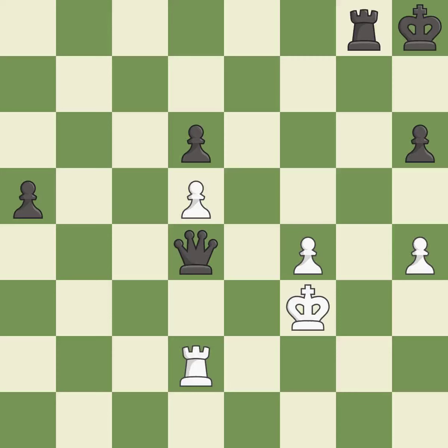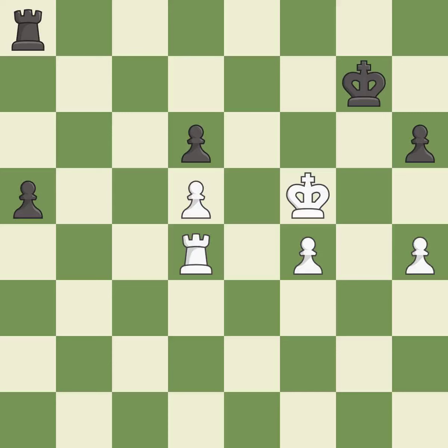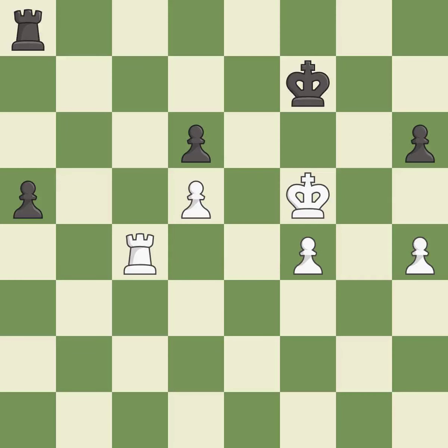This maintains the balance in material with a good trade — it is best. Takes back — it is best. This threatens to push a passed pawn towards promotion — it is an inaccuracy. This prevents the opponent from being able to push a passed pawn towards promotion — it is good. This activates the king in the endgame by getting it off the back rank and threatens to push a passed pawn towards promotion — it is best. This is the strongest option — it is best. This pushes a passed pawn — this threatens to push a passed pawn towards promotion — it is best. This is the only good move.